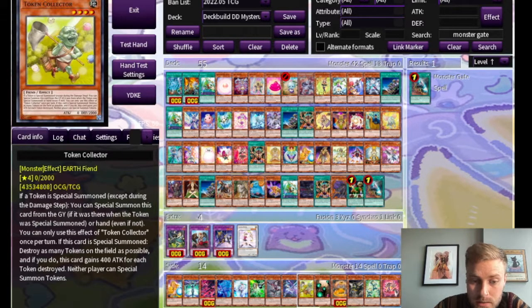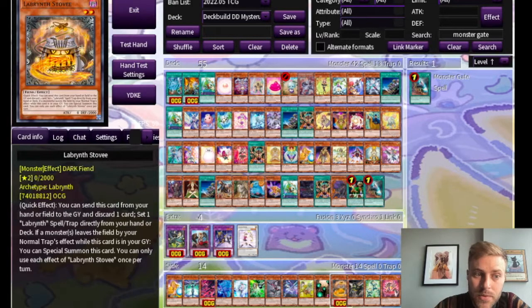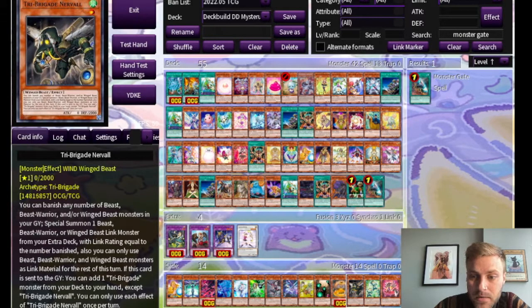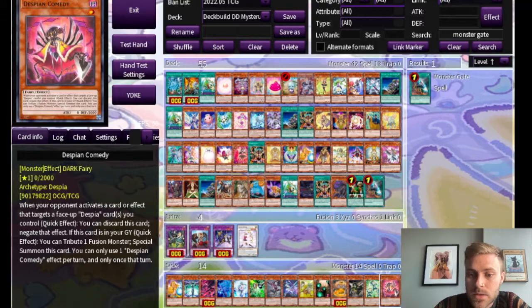All of the Drytrons are targets. Token Collector is another good hand trap. Royal Magical Library — if you're doing a build that is going to just keep activating spells, which there are builds of Mysteroon that do this, this is a really nice card to get quickly. Labyrinth Heavy Industry, if you're going to play the Labyrinth cards, is very good for getting your engine online. Tri-Brigade Nervall is very great for getting Tri-Brigade things online. Prank-Kids are having a hard time right now because Meow-Meow Moon was banned. And then Despian Comedy, if you want to start getting Despia monsters into rotation.